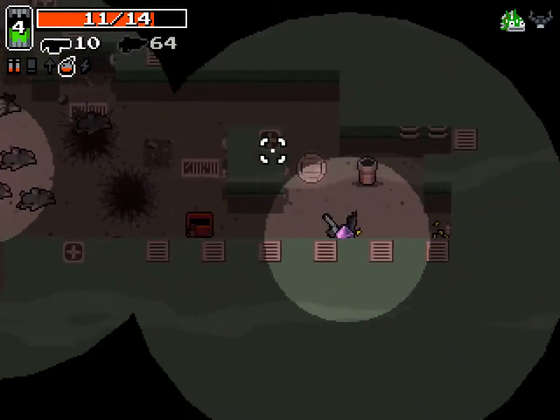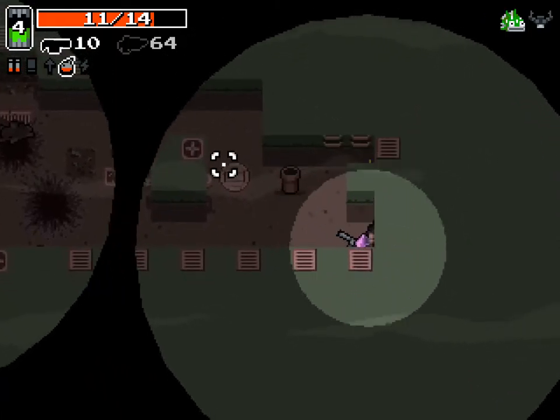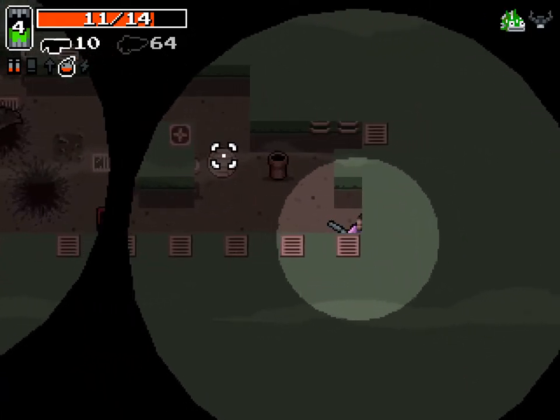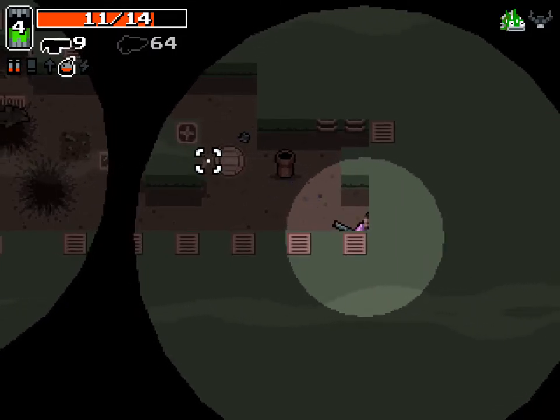Here's an interesting thing — this game is filled with little secrets. This little grate here: if you have an explosive weapon like a grenade launcher and shoot it, you unlock a secret. The grenade rifle is also in the game, but we don't have it. Then you go and fight the turtles.